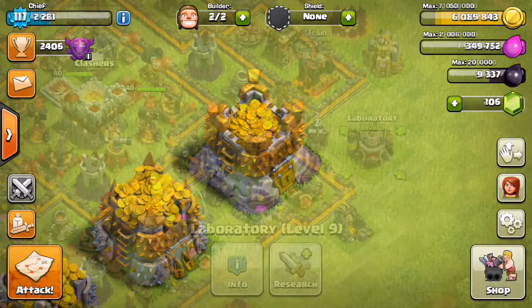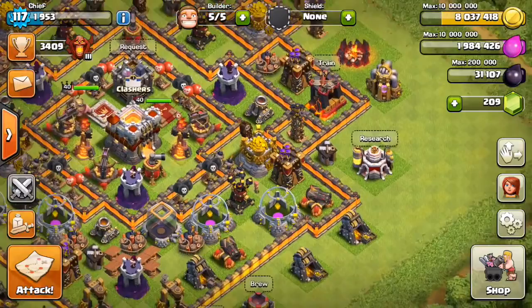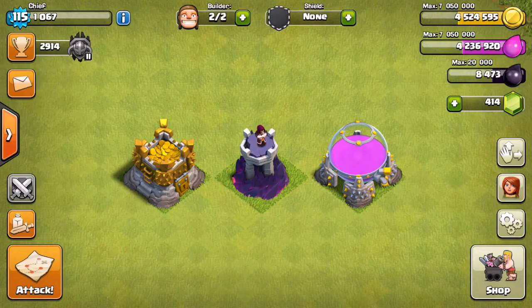Some other buildings that got upgraded were of course the laboratory, because we're going to be getting some new troop levels at Town Hall 11 which they haven't revealed just yet, but it has a pretty cool white look to it. The wizard tower is also going to be getting an upgrade all the way up to level 9.